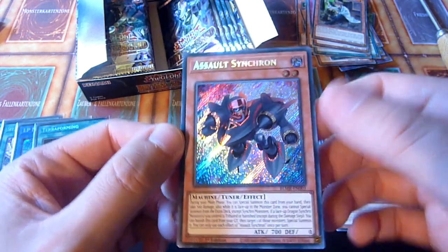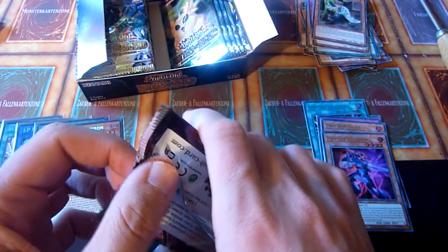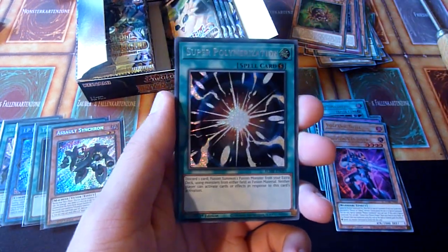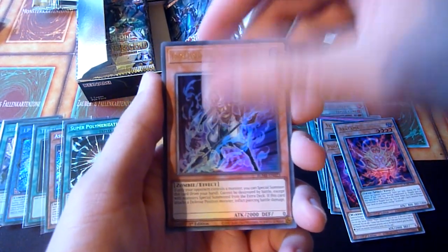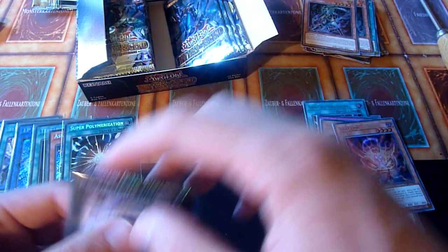Assault Synchron — nice! I was at someone's birthday party yesterday and he hosted a goat tournament and a modern tournament, and had Battles of Legend: Monstrous Revenge as prize packs, and someone pulled Assault Synchron and there was some hype about that, so I guess it's a good card. And Super Poly — who doesn't love getting their carefully crafted board destroyed by this? I put one in my participation packs as well. I wouldn't call them prize packs because I went 0 and 7 overall, so don't expect me to post a deck profile of that.